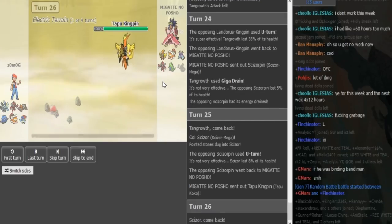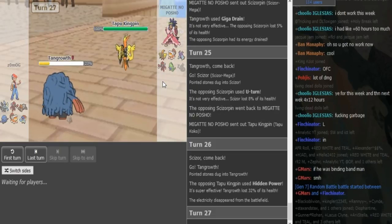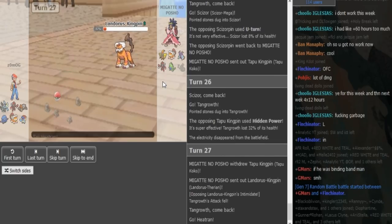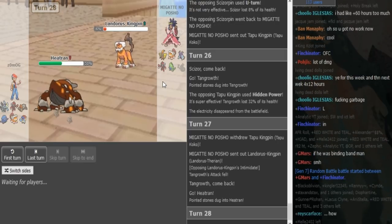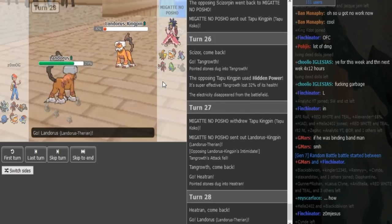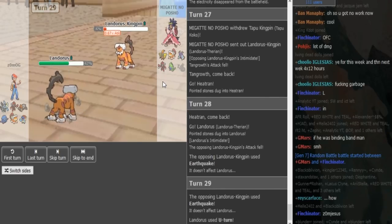HP Fire or HP Ice is the right call there — it hits Tangrowth and then hits Landorus. I don't think Volt Switching again was the play. HP Fire or Ice would KO Tangrowth after Rocks and also hits Landorus. He does double out, predicting the Heatran because Heatran is pretty obvious on either HP Fire or HP Ice. So he doubled into Landorus, bringing in the Heatran which had to take Rocks. Now I would U-turn again if I'm Porsche just to keep the momentum up. But he does Earthquake, which is understandable because he kept U-turning for a while. He just sacs his Landorus.